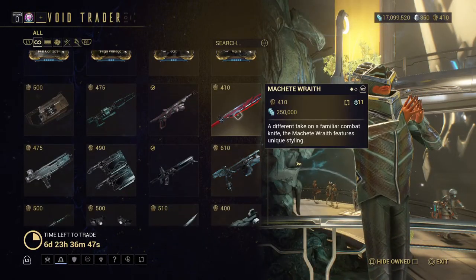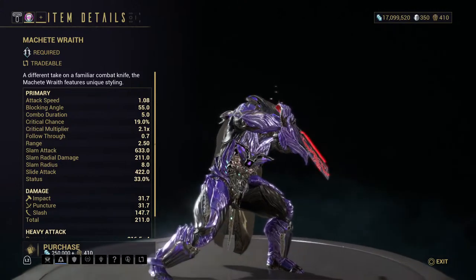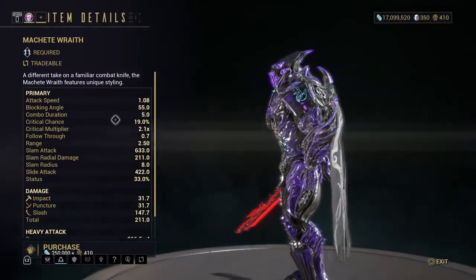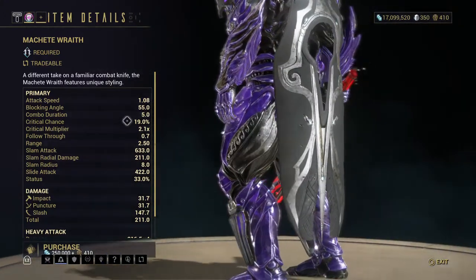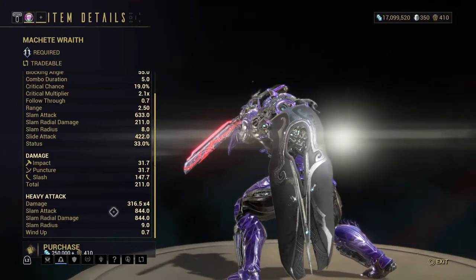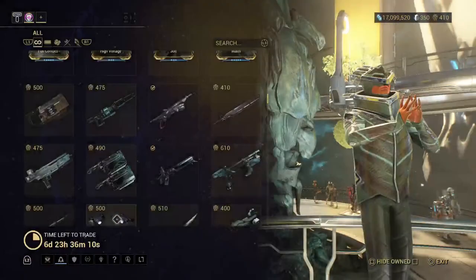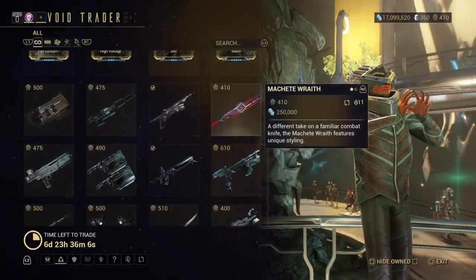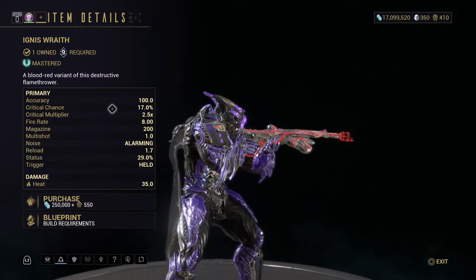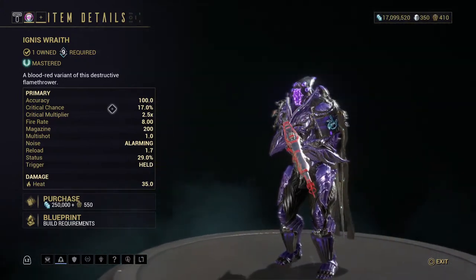Here's the Machete Wraith — I was just talking about this last week, I really should get this. I have the regular machete from the Dojo but not the Machete Wraith. The critical chance is a little bit higher. For all you new players, 100% I recommend the Ignis Wraith — I recommend all the Ignis weapons. The one from the Dojo as well as this one, and I hear on PC there might be another version.